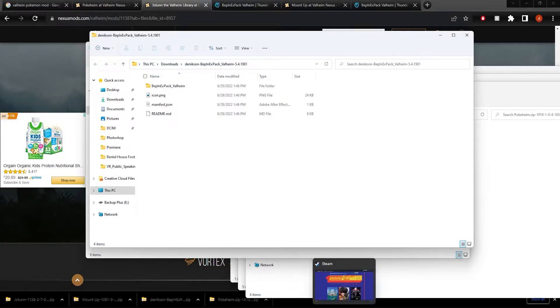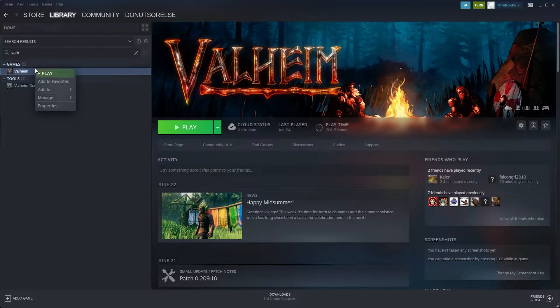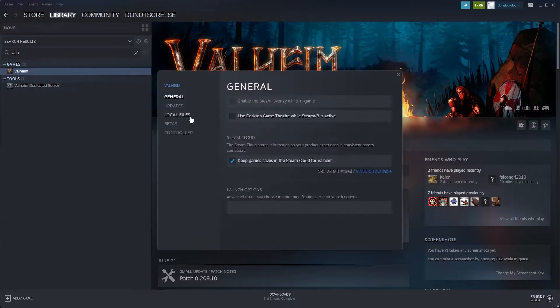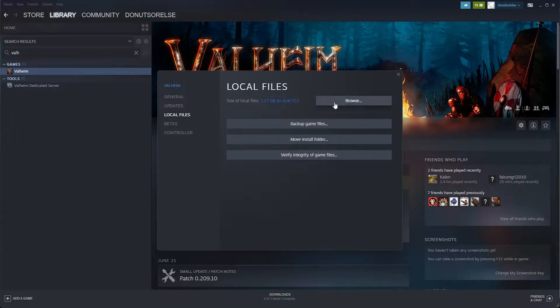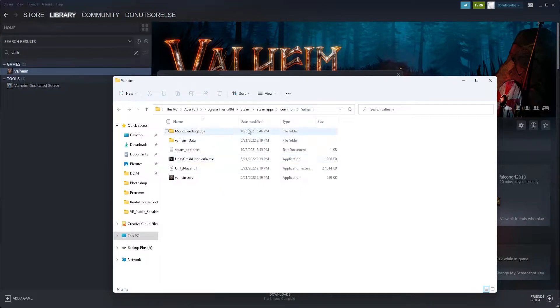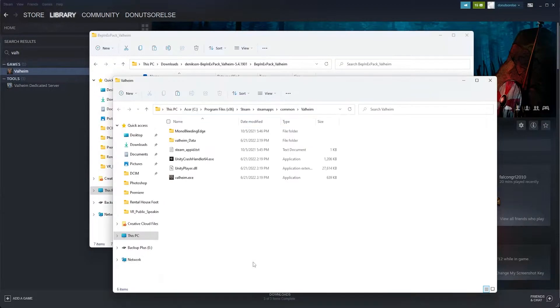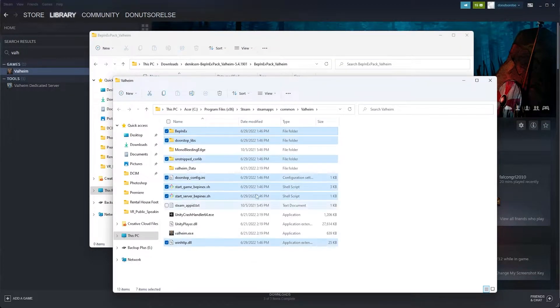To do so, go to Steam, go to your library, find Valheim, go to properties, local files, and click browse. This shows you the game files, which is where you need to drop in the mod stuff. All you need to do to install BepInEx is open the inner folder and cut and paste everything into your Valheim folder. That's actually it for this step — pretty easy.